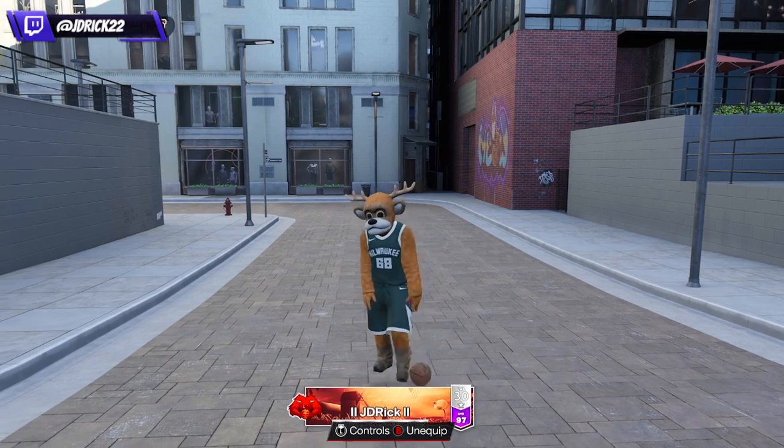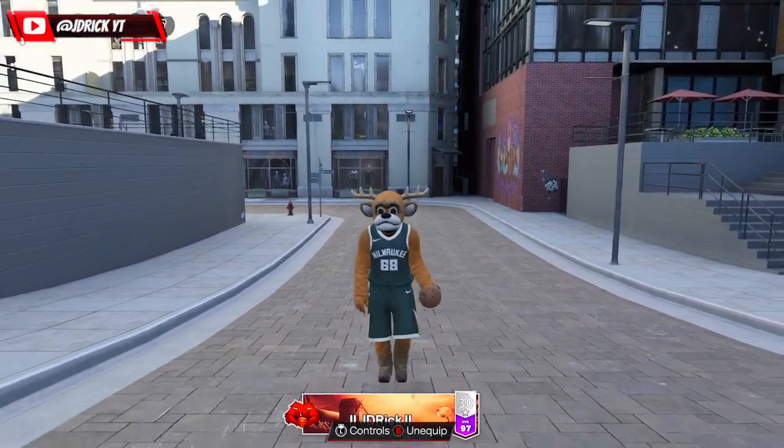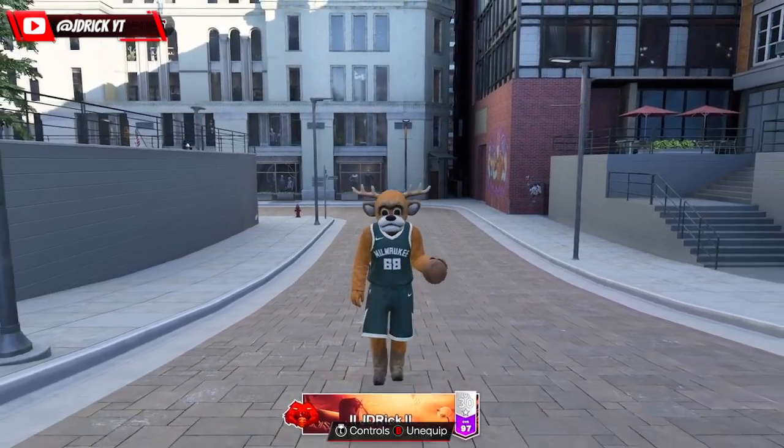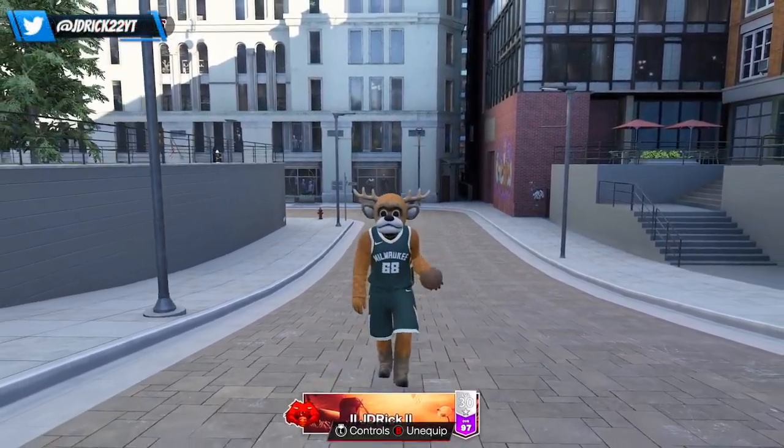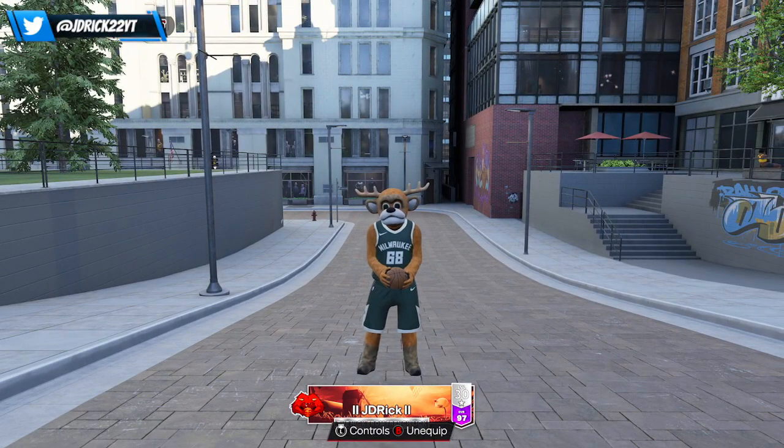We hit level 30 and got our mascot. Being a huge Milwaukee Bucks fan, your boy got his Bango — the Milwaukee Bucks mascot. I don't know how 2K chooses these at random, but your boy got his Bucks mascot. I'm very happy — I know what I'll be rocking for the last month or so of NBA 2K23 if you see me around in the park.